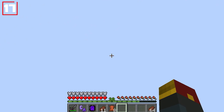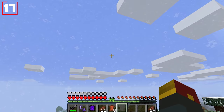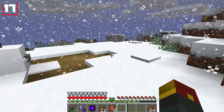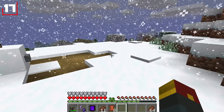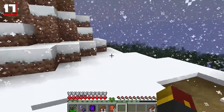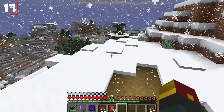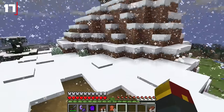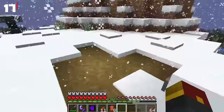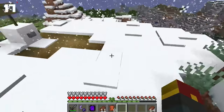Number seven: snow will accumulate on the ground. Here on top of a giant mountain, what we're going to see in a short moment is it begin to snow. Normally snow layers would not continue to stack on top of each other, but if you wait patiently, that is exactly what occurs — the snow will begin stacking all over the place, getting taller and taller regardless of its normal behavior in-game. This would be a really cool realistic update.